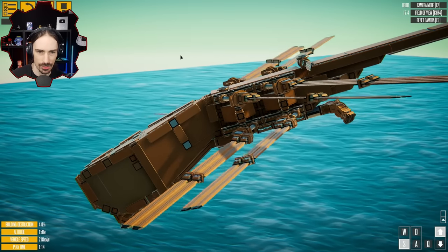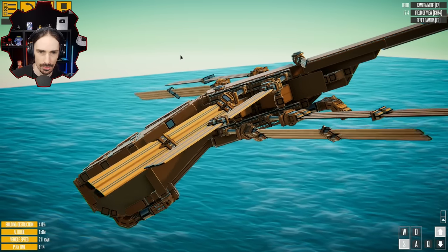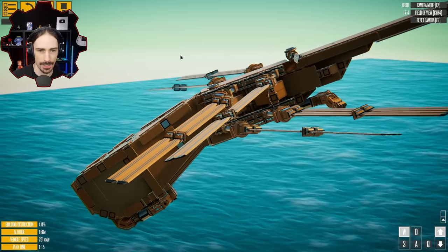If I hold S you can see now the front wings are tilting backwards. This is such an interesting mechanism - I like it.